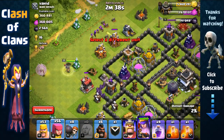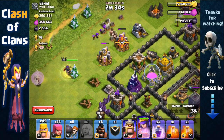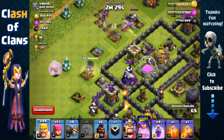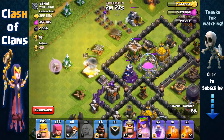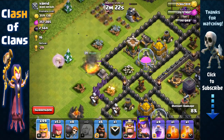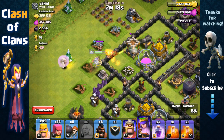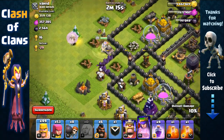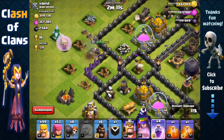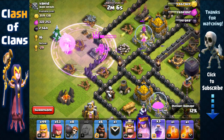We're gonna send out archers to remove these collectors so our archer queen can focus on moving down. She's gonna go for the wizard tower and then the archer tower, hoping she takes it out so she can recover back quickly. She has taken it out and now she should recover back quick. Then she's gonna go for the builder hut and then the air defense in range. She's being targeted by three point defenses.